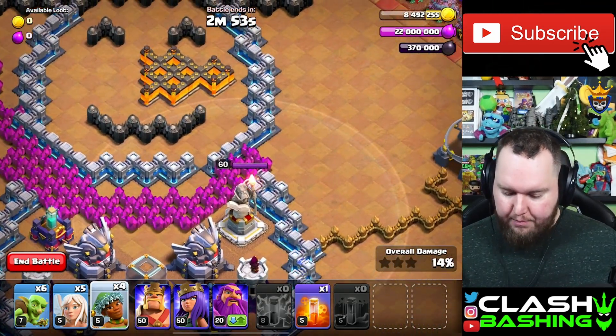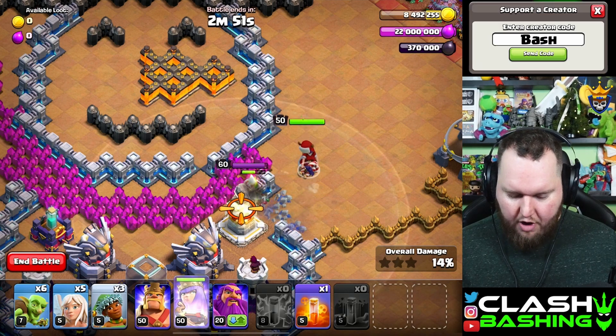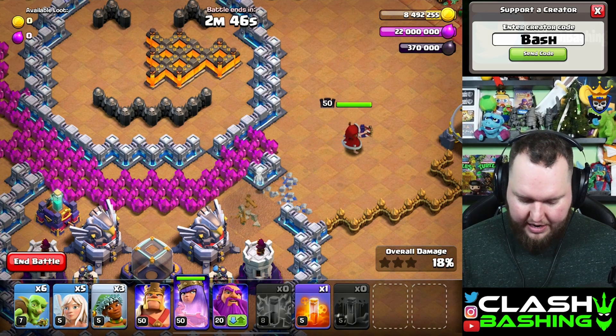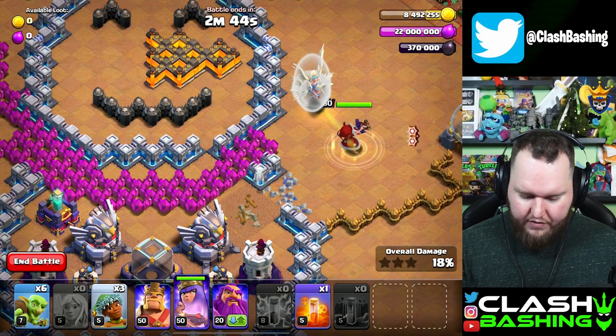Let's go ahead and put in one ram rider right here with our queen, and don't put the healers in until that ram rider is completely taken out. Once that ram rider goes down, go ahead and put in all five of the healers.